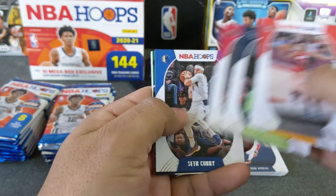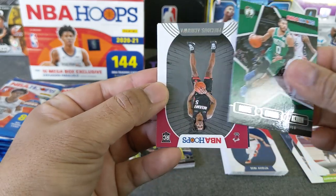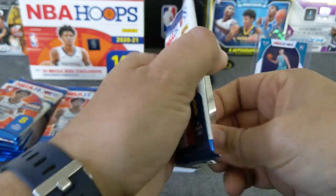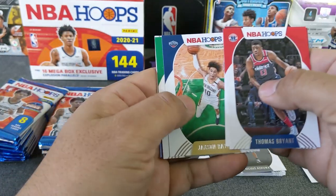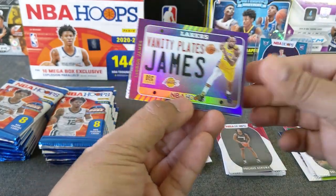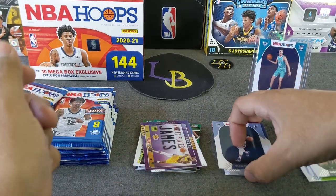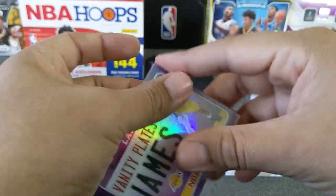McCollum, Mitchell, Hernandez, Harden, Curry — got a nice Lights Camera Action — Tatum, and two rookies: Achua and Golaru. Thomas Bryant, Volker, Luka. It looks like we have a purple Vanity Plates — holo! Boom, that's nice. LeBron James holo Vanity Plates — nice piece hit right there. And then we get Bane and Stanley. We'll sleeve Mr. James holo because that is a PC hit.